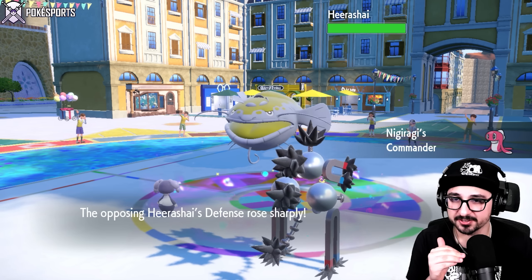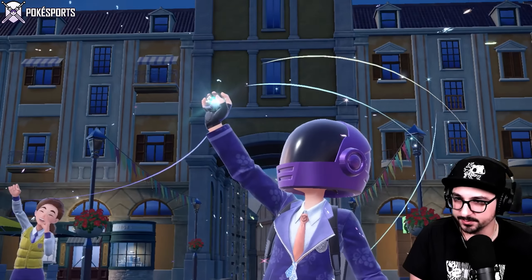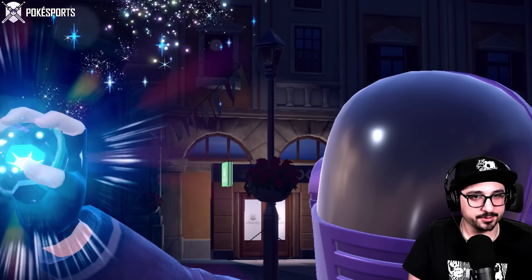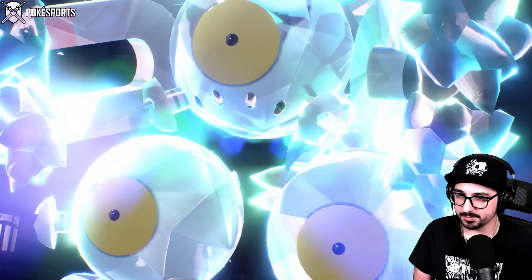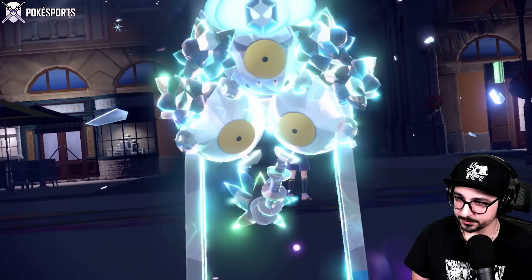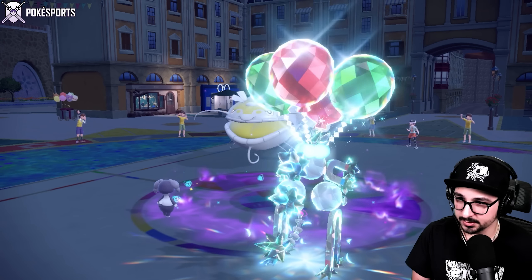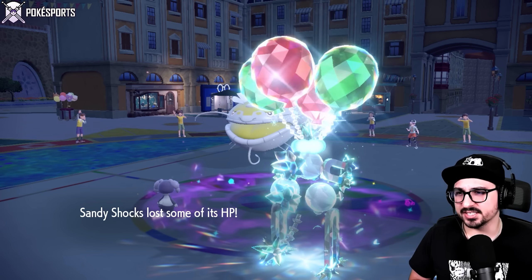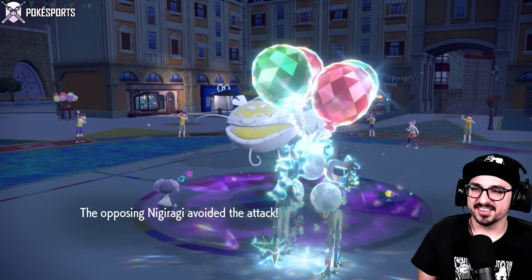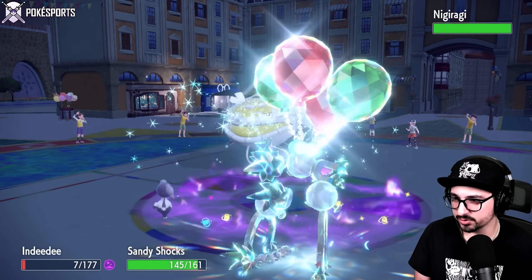There's the swap I was looking for last turn, so this Dondozo will now be at plus two. Whether or not it outspeeds my Sandy Shocks in Trick Room, I have no idea, but the Flying Tera should keep me safe from EQ. This could still go horribly wrong, but I think we're still in contention — it's still anyone's battle. We got the Balloon on Sandy Shocks! The Twirling Balloon, baby. Now let's see what the speed tiers tell us — I am next, and that is huge. Oh, that is good damage on Dondozo! EQ? Not today, not today at all. That Trick Room was too good.